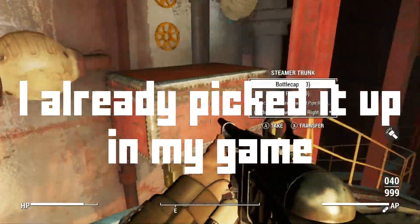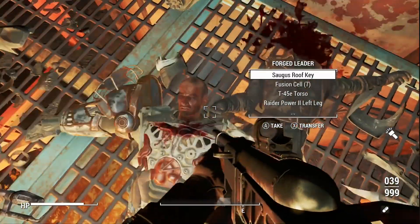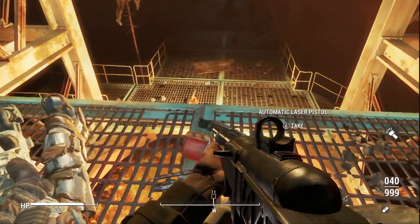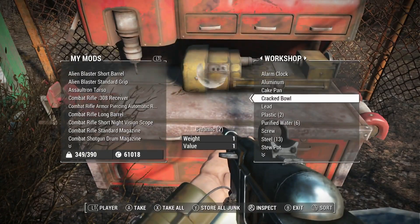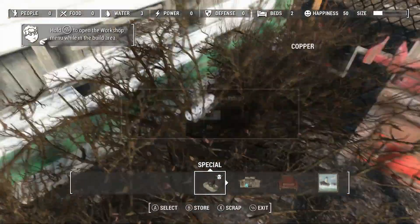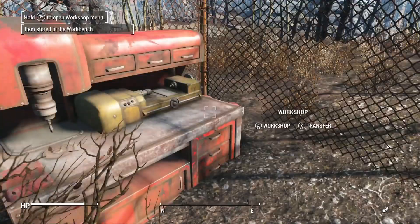This magazine will allow you to build statues in your settlements and statues, if you didn't know, get you a massive amount of XP every time you place them. So once you've got that, head out and go to a settlement that you don't really use - just a small settlement that will take like two seconds to fill up with building items. I'm going to go to Oberland Station because it's really small. Once you're there, make sure that you have at least one piece of copper - there's copper pretty much everywhere so you shouldn't be short of it.